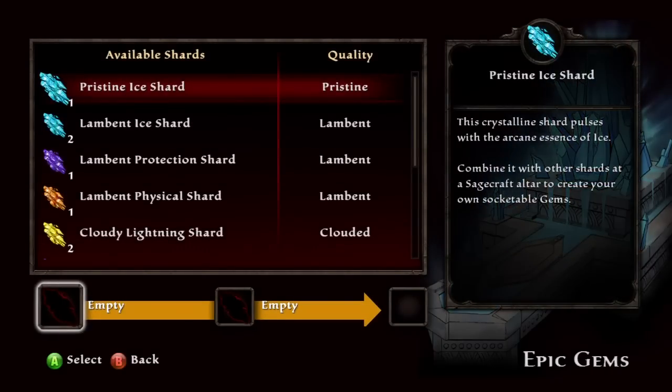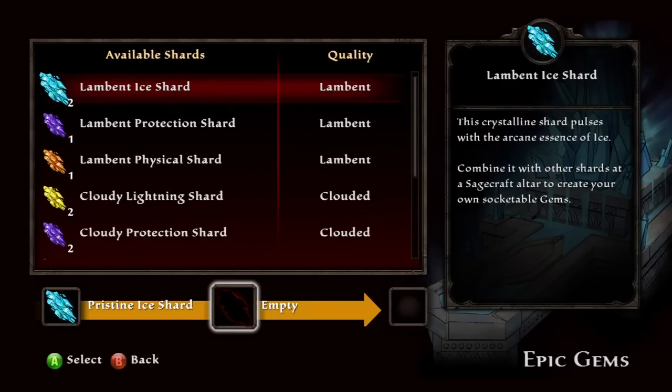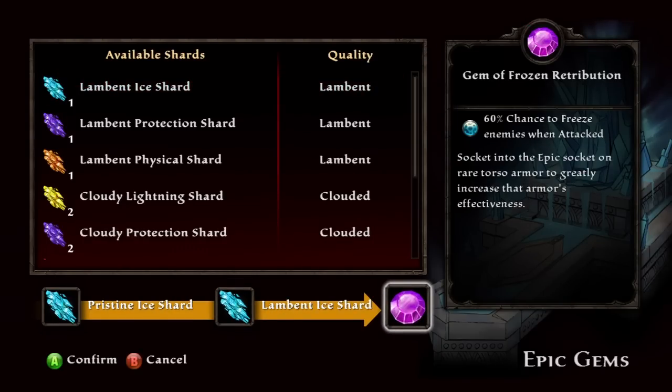So once you've done that, make sure you have some shards and head to a Sagecraft Altar. I am in Wrathier — I believe there's also one in Goreheart — and you can see them on the minimap when you're looking at towns.